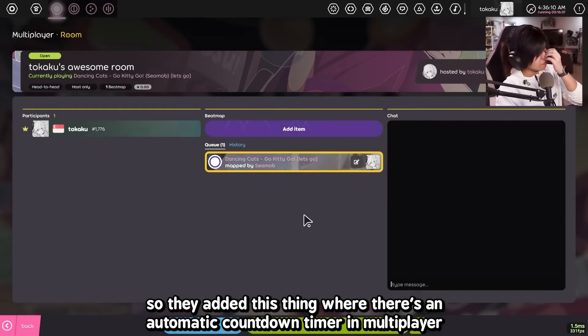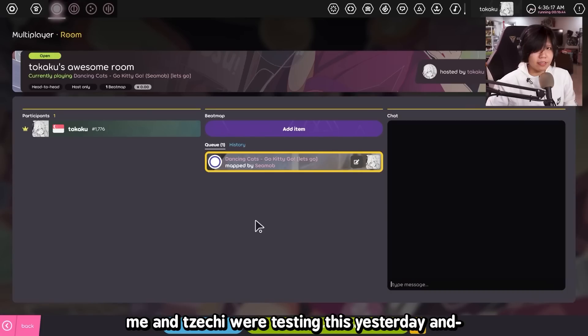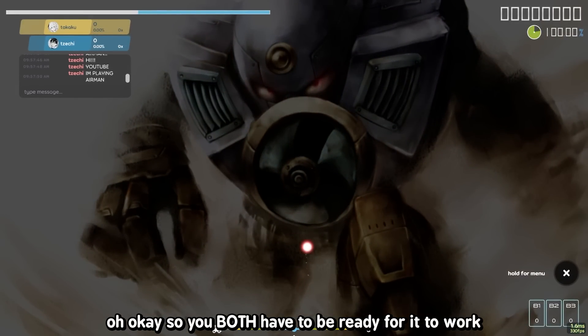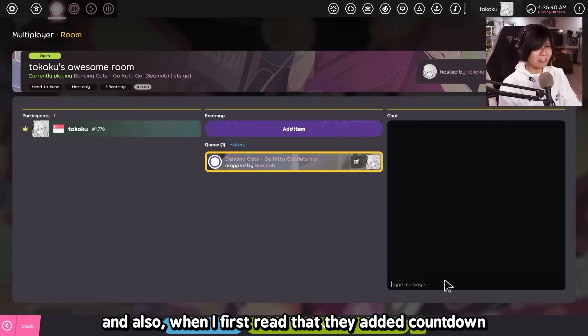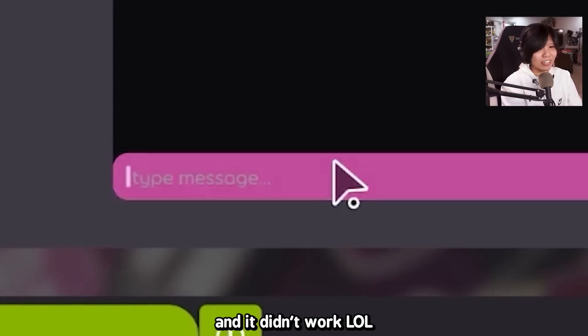They added this thing where there's an automatic countdown timer in multiplayer. You just click down here and then you can start the match. Me and Zeshi were testing this yesterday. So you both have to be ready for it to work. I don't want to play Airman — screw this. Also when I first read that they added a countdown, the first thing I did was write 'MP start 5' and it didn't work.